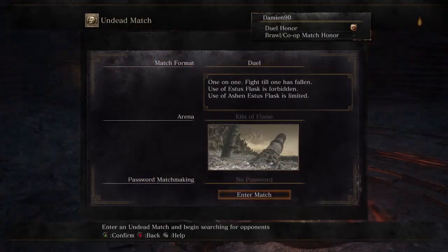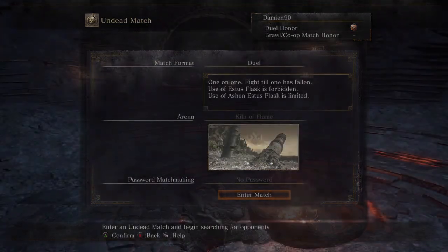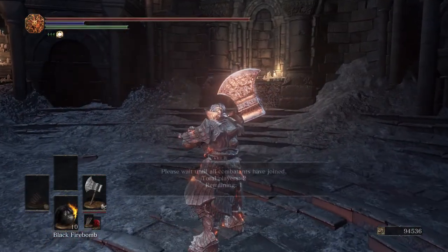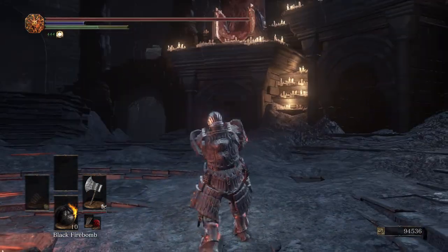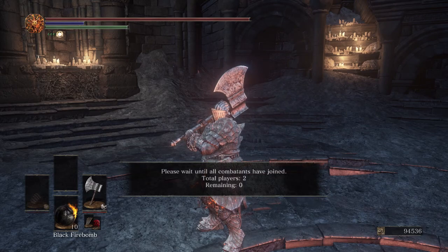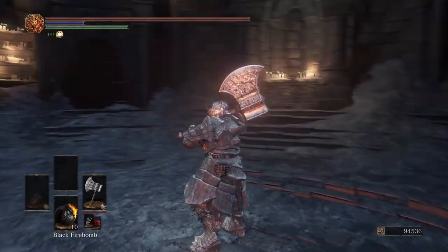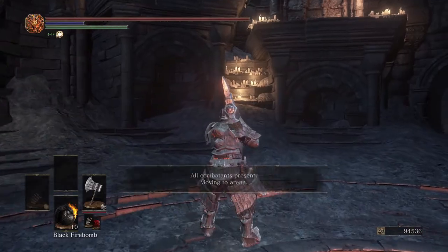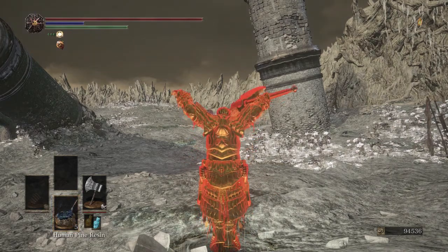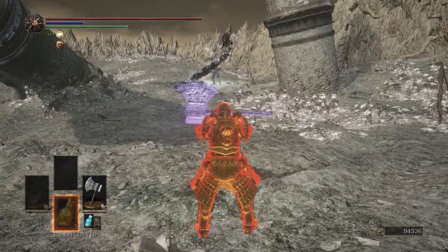If you want to hyper armor through those weapon arts mentioned in previous videos — including that Onikiri weapon art — you have to get your timing down absolutely perfect. If that weapon art hits you when you're in your startup frames, you're going to receive pretty much the full combo. But as long as you're in those active frames, you're going to hit them while they do that weapon art, you're not going to stagger yourself, and you'll usually be able to hit them again when they end up behind you. It's pretty good that you can interrupt that weapon art because it's super annoying.